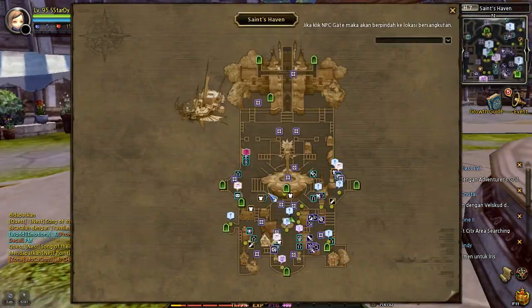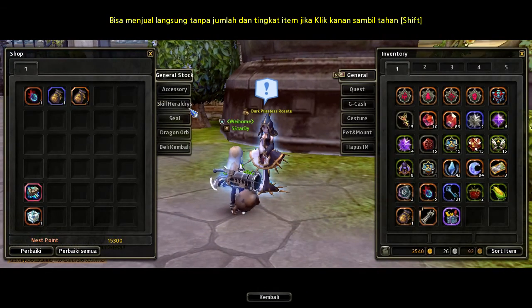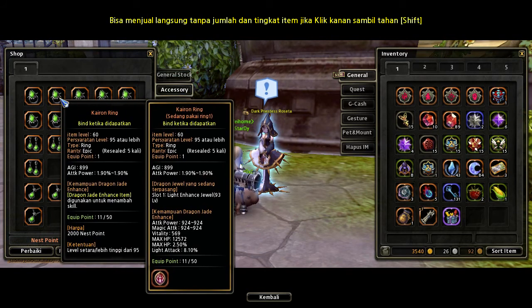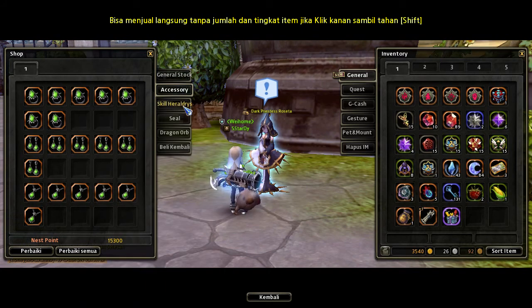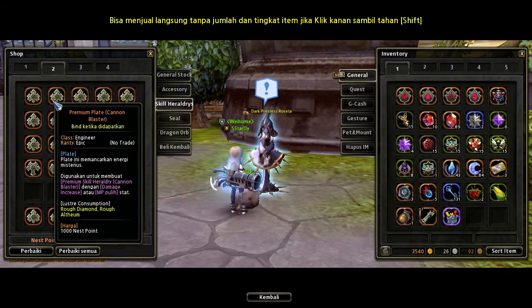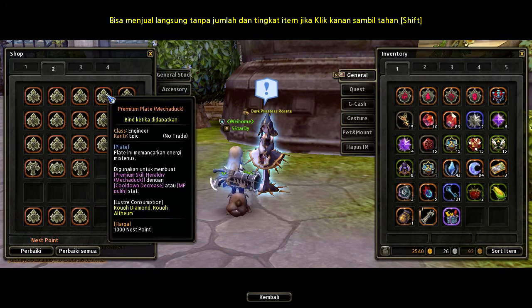So what should we do with those next points? Go to this area — to the Tuck Princess Rosetta — and choose the next point store, and buy the accessories you need. Because Shooting Star uses physical attack and agility, just choose the agility stats — just like you use for armors and weapons: agility and critical, and agility and vitality. It only needs 2k next points. Also, for skill heraldry, you don't have to wait in the trading house — just buy it here. It only needs 1k next points.